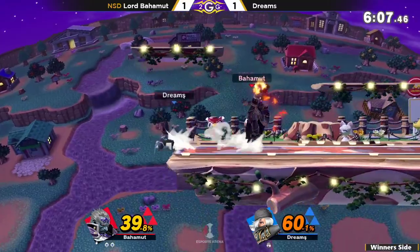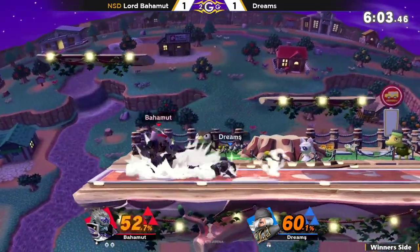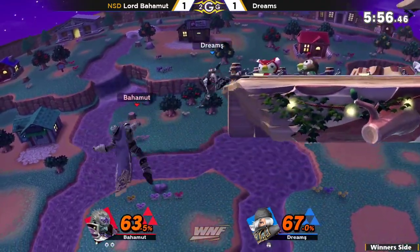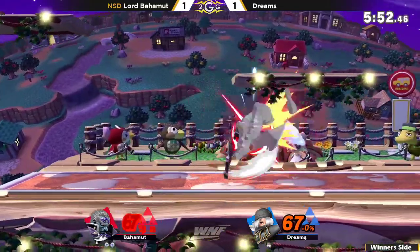Bahamut doing a really good job at ledge — except when he goes for the up tilt on ledge play, it has not worked out once. I expected the up air to go for the punish off of that and potentially get a stage spike.